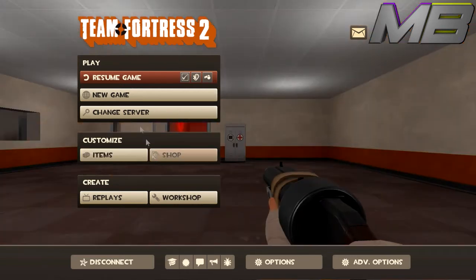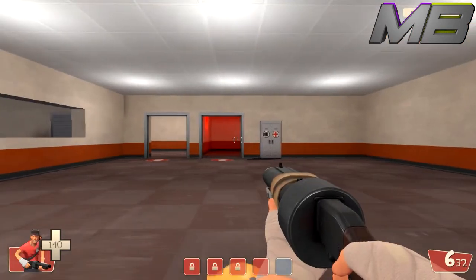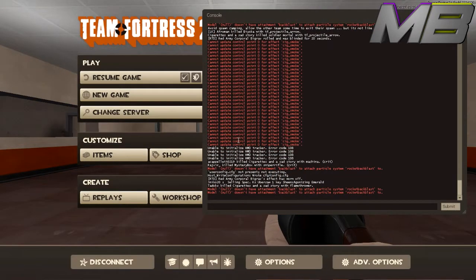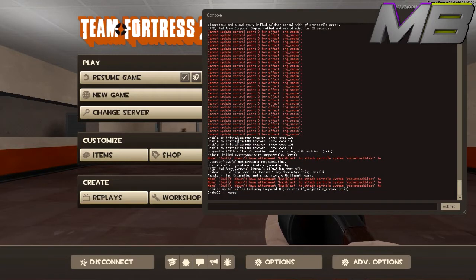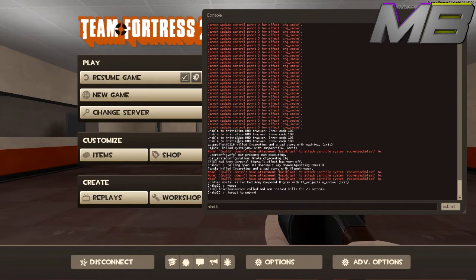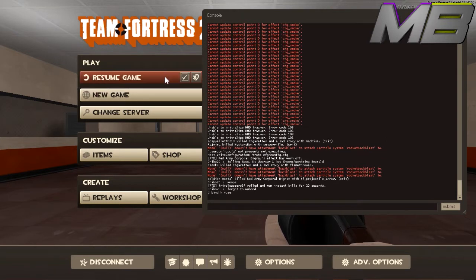Then you want to hit the key that is under the Escape button and to the left of the one — the tilde key — and the console window will come up. You will want to type in: bind, then a space, whichever key you'd like to use. In my case I like: k, space, +use. Hit Enter on that.